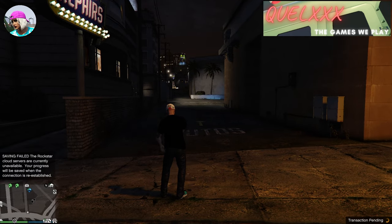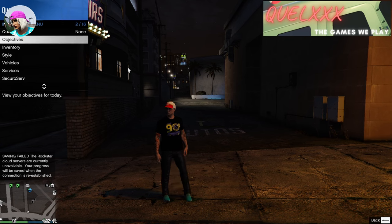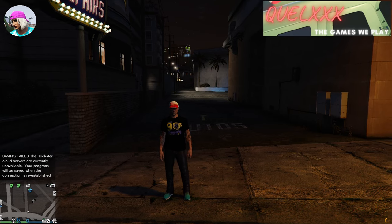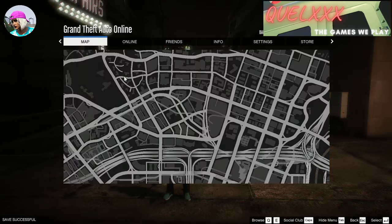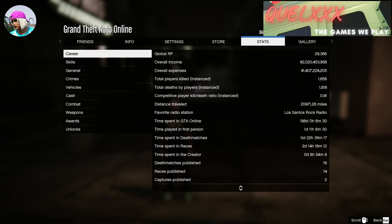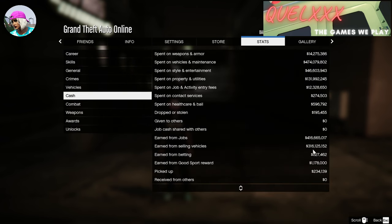Once you've loaded back into online, if it still says 'Saving Failed', open up your interaction menu, just change an outfit, and it will save successfully. Next, open up your pause menu and go to Stats, then go to Cash, and you will see that even though I sold 6 vehicles for 6 million, what was registered was only the first 2 vehicles, which is why the total is at 316. So because we had no save turned on, the game did not register the rest of the vehicles that we sold, and it has not been captured in the stats.